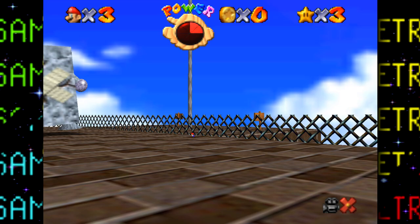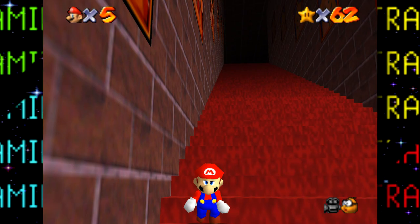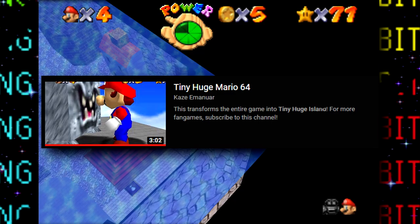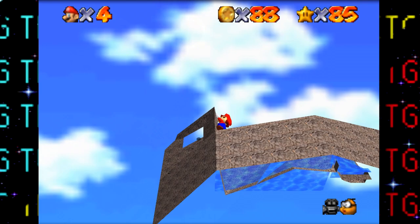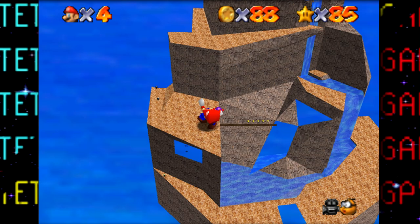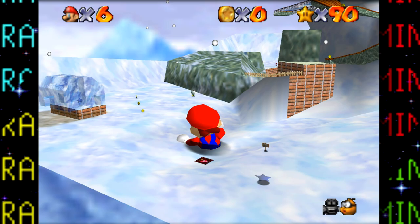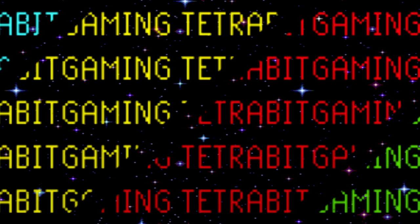I heard you guys in the comments last time too, so no more backwards long jumps or glitchy shortcuts — we're going to try and beat the game legitimately, going for gold: all 120 stars. Just like with the mini Mario challenge, I'll be using the Tiny Huge Mario 64 ROM hack made by Kaze to grow Mario and his hitbox to a much bigger size. We'll start out at around 8 times his normal size, and if a part becomes impossible I'll decrease Mario's size incrementally, with the ultimate goal of keeping Mario as large as possible.